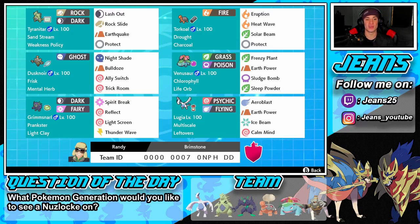In the middle left we have Dustnore with the Frisk ability and Mental Herb — Ghost-type move, Night Shade, Bulldoze, Ally Switch, and Trick Room. We set Trick Room to help our Pokemon out, use Ally Switch to shuffle around, Bulldoze to proc Tyranitar's Weakness Policy, and Night Shade as the hitting move. I know a lot of you will ask why not Dusclops — Randy wanted to show off Dustnore, and I'm on board with that.